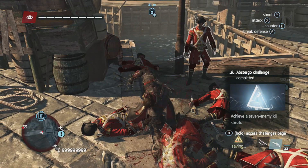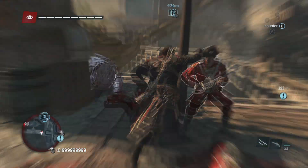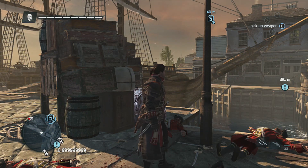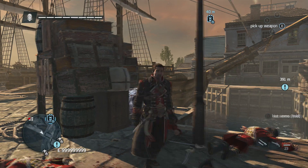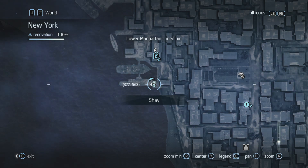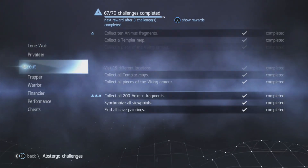So yeah guys, that's a pretty simple way to just get the challenge for counter killing and have that out of the way. I just want to show that to you guys because I was looking for it myself and couldn't find anything to help me out. This is the area you guys want to go to in New York — that little gang hideout would be the best place to do it. And as you can see, I got it now. I'm all unlocked.